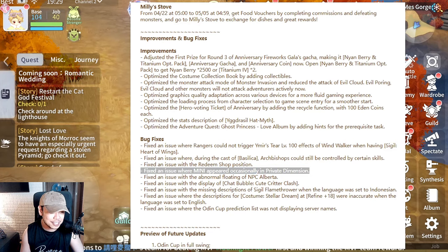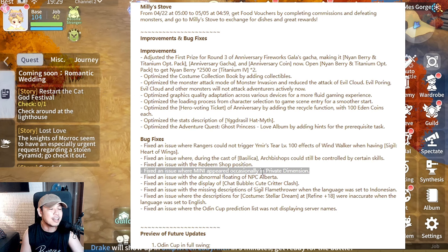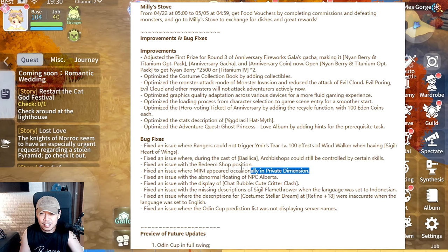I'm so sad about this bug fix. They fixed the issue I made a video about — where you could go to your VIP dimension and fight minis again and again. It has now been fixed: 'Fixed an issue where mini bosses appeared in private 8th dimension.' That's so sad — now I'm back to regular grinding.